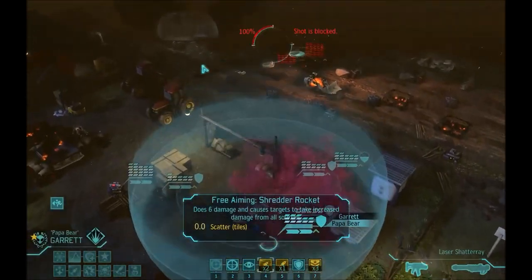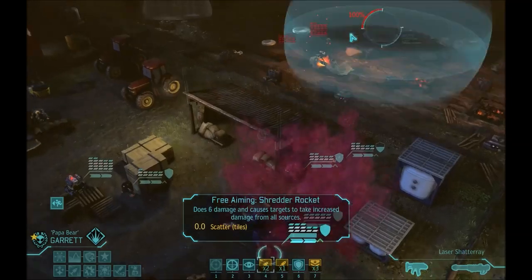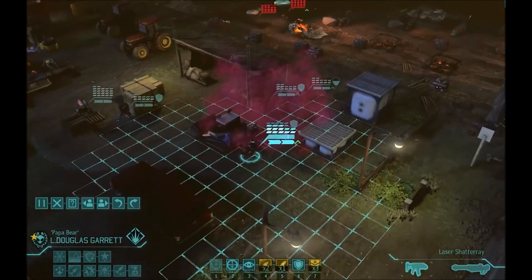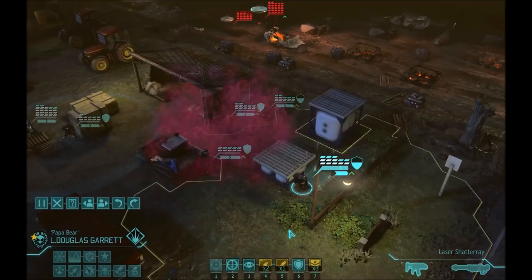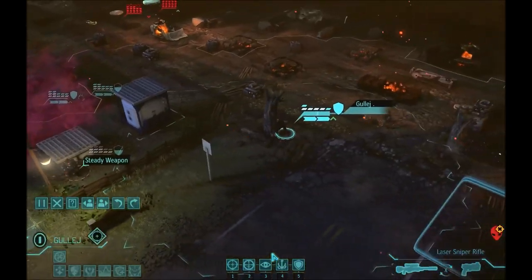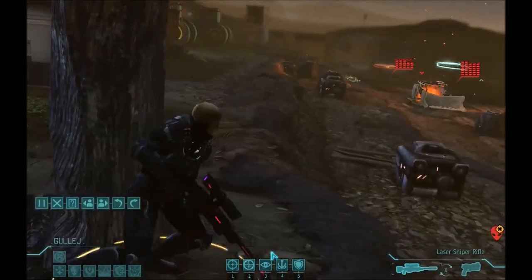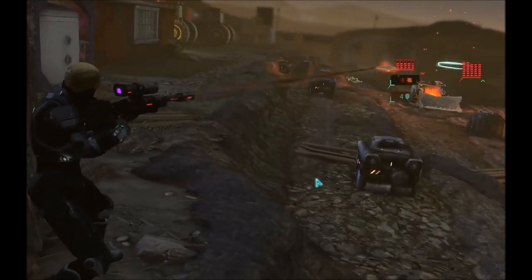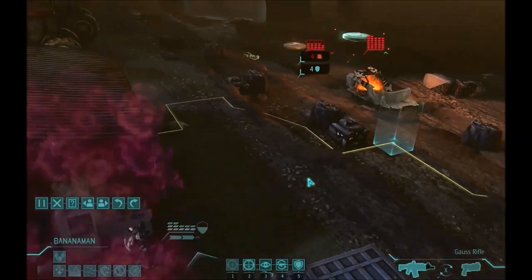So you will need at least two suppressor units. As you see in this situation we can't really toss a smoke grenade because we are too far away, so we will not be able to damage any of those cyber disks this turn and we must keep them in place so they don't go for a flank, don't toss a grenade at us, and do not in other ways kill us.